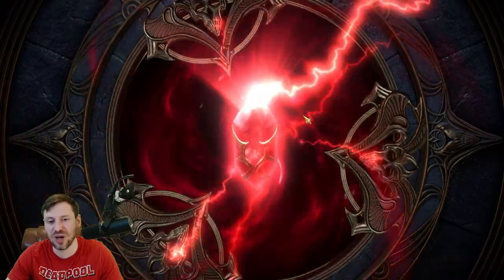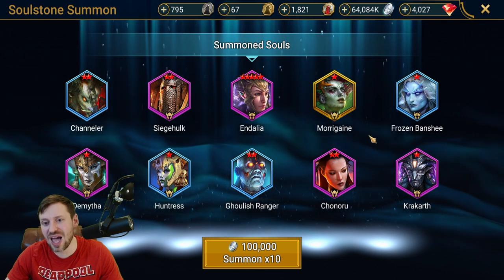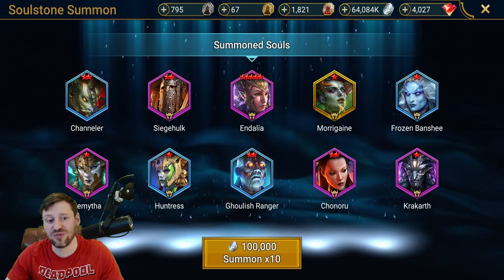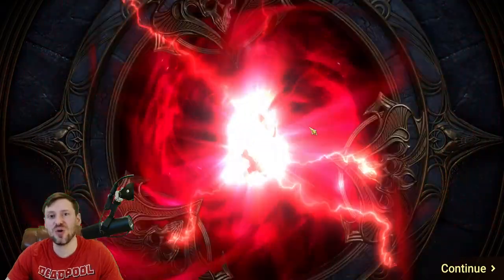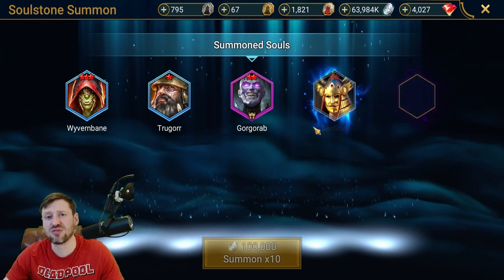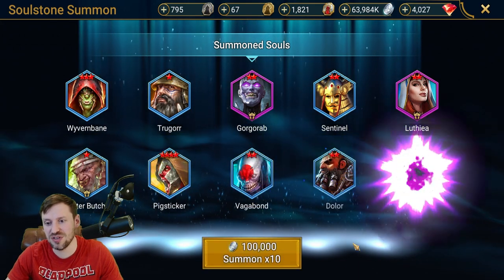Salute, here we go — another legendary! Morgaine! I've just actually started leveling her up the other day. She's really good for live arena, great champion. I'm not sure what blessing I want to go with her — if you guys have got one, please let me know. She's a really great stripper for live arena and she can also turn the tide, so that's the reason why I want to be using her.